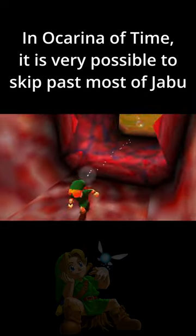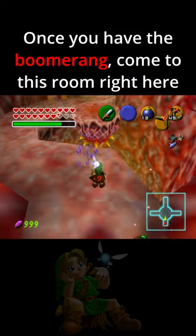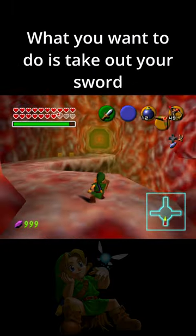In Ocarina of Time, it is very possible to skip past most of Jabu. Once you have the boomerang, come to this room right here — it's the second room in Jabu. What you want to do is take out your sword.